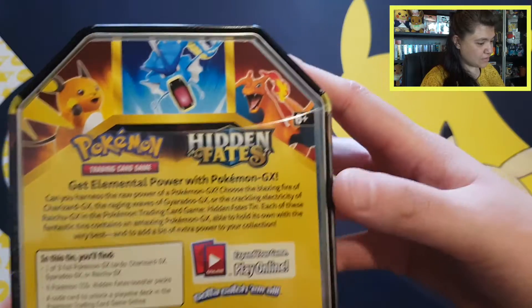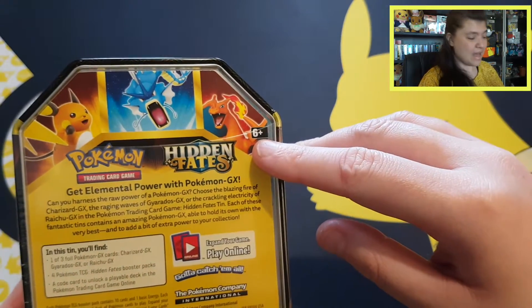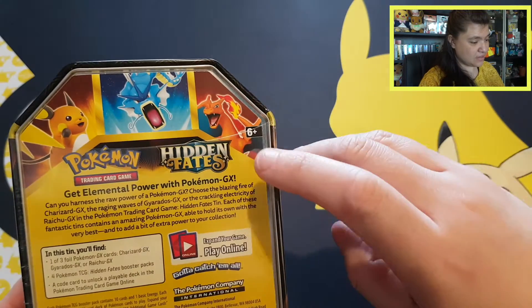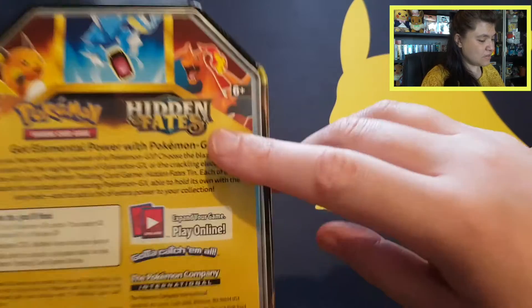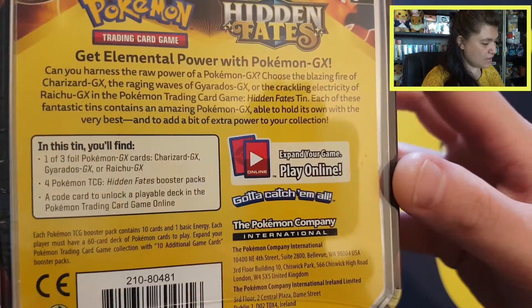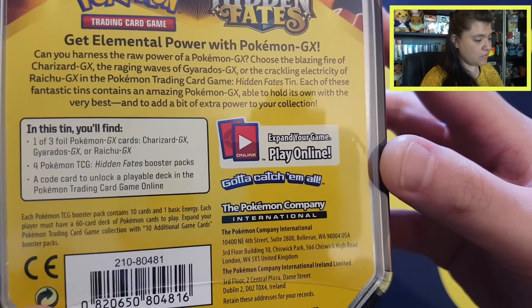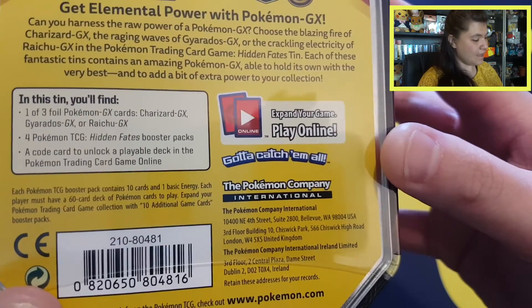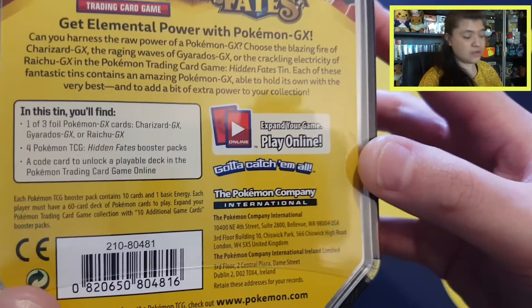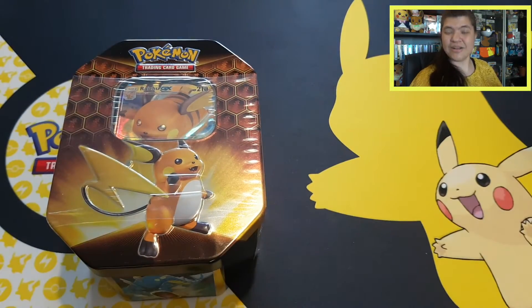If we look at the back, you can see the three different Pokemon tins they have: the Raichu, Gyarados, and Charizard tins. It's the set called Hidden Fates. You can see what's inside: four different Hidden Fates booster packs, a code card for the online TCG, and one of the three foil promo cards. In this tin we have the Raichu GX card.